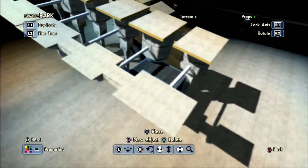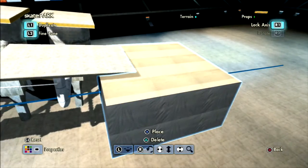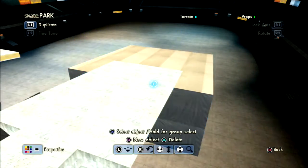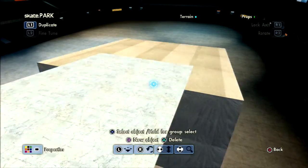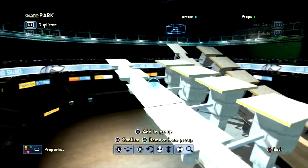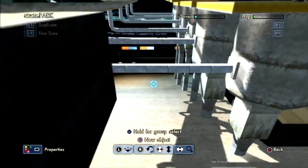After you do that with the industrial stacks, go to mega terrain and take the mega flat ramp, then angle it down a little bit more and keep it at a certain slope so you can still have the momentum to foot plant. You can put this at whatever slope — it just depends on how far you angle it down to have good momentum for foot planting.